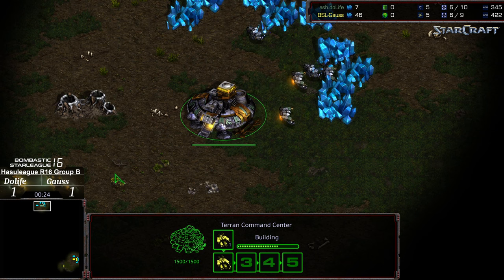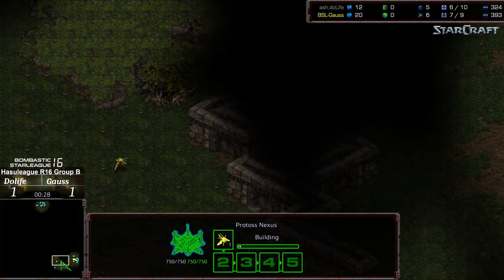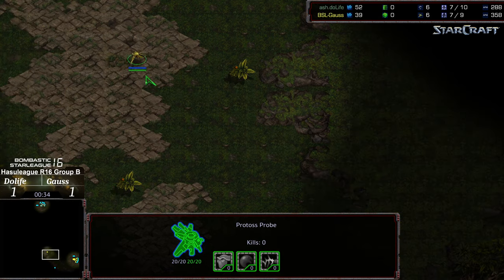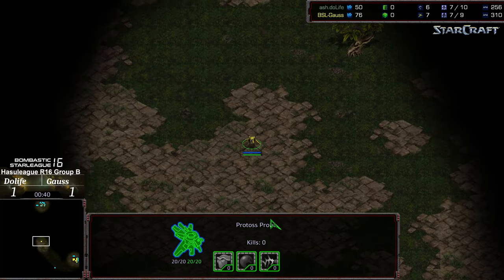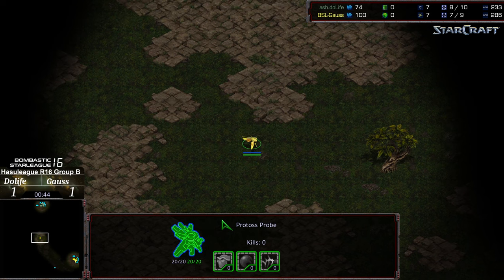Final match of the finals. Duelife at the 12 o'clock location as the Teal Protoss. Pottermight and Gownaweave — Gauss as the Yellow Terran, and already we see a probe pulled. Maybe even going to see 2-gate here. Gauss likes the proxy play, really likes the proxy play, so we'll see what he's up to.